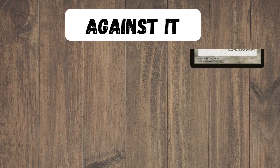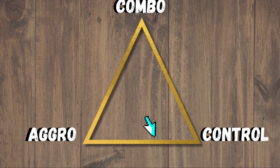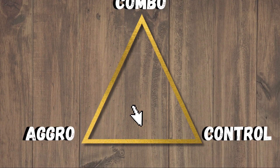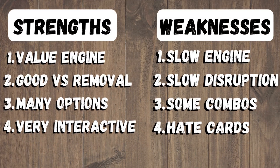This is definitely a mid-range deck. Against aggro, we're looking to slow them down with our removal until we can ramp out something bigger that can take over the game. And against control and combo, we're looking to disrupt them with those disruptive elements, and ideally just reusing them over and over again until we can just get so much advantage that they can't deal with it.